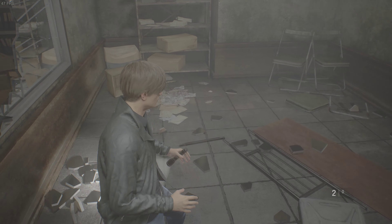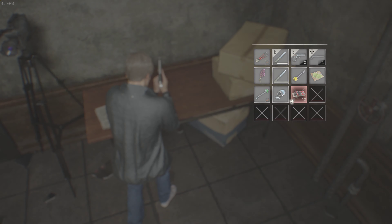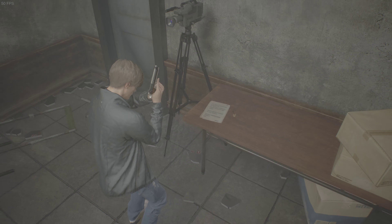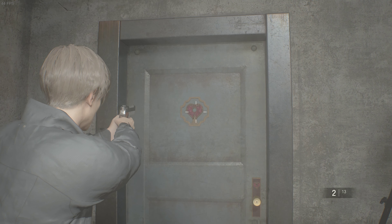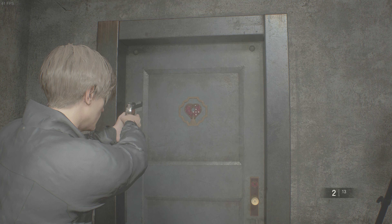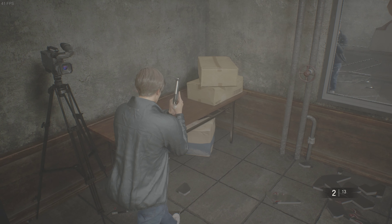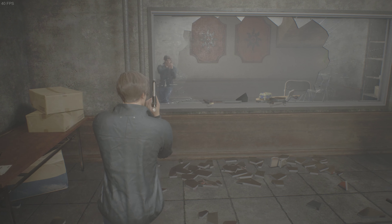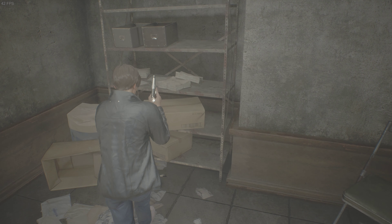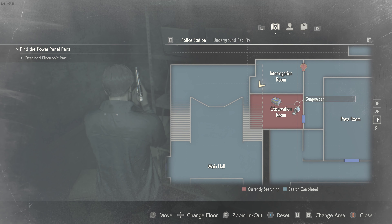Let's jump over this real quick. What is in here? Hey, I'll take more ammo any day — thank you. I don't know if Leon gets this key or if the heart key is only for Claire's playthrough. Well, there's nothing else in here it seems. Oh wait, yes there is. Where the hell is the gunpowder? Oh no, it's in the other room over here.